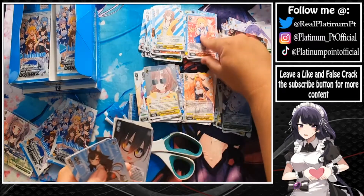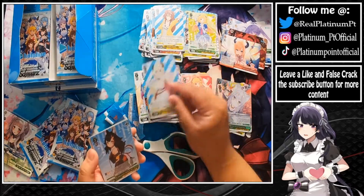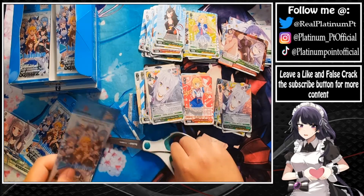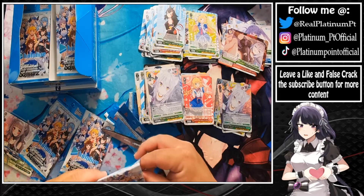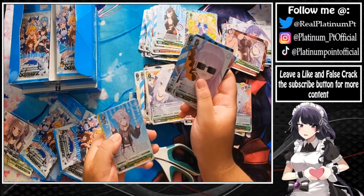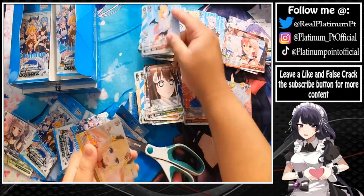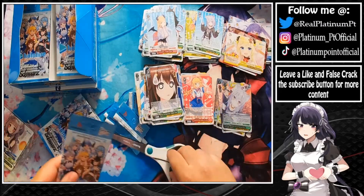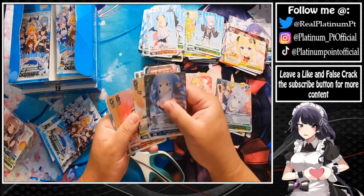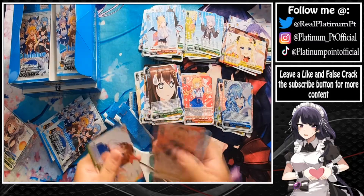Another Hachima — that's a double R. Slim pickings — I was hoping for a foil CX. We got a foil Lamy — nice! And another Flare.